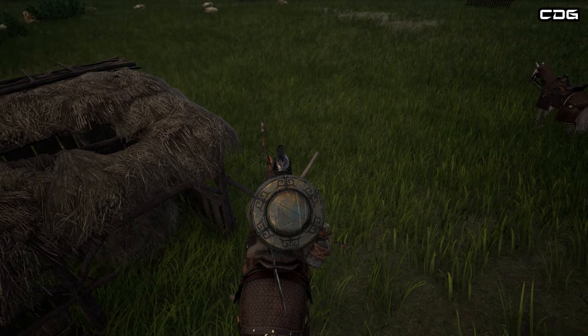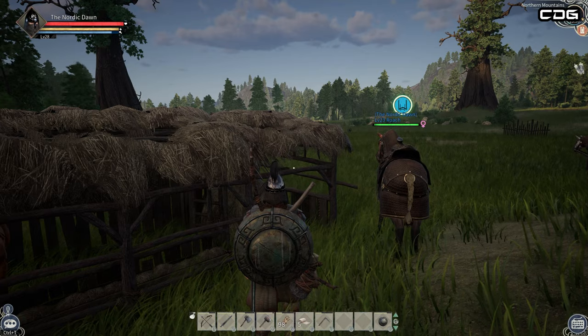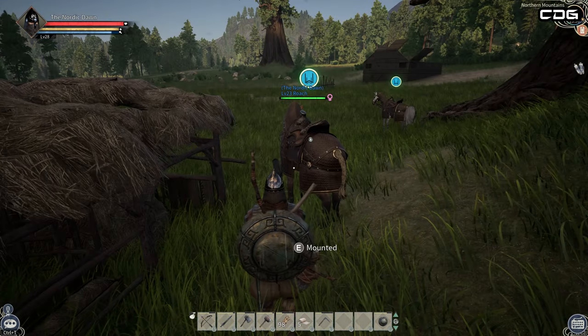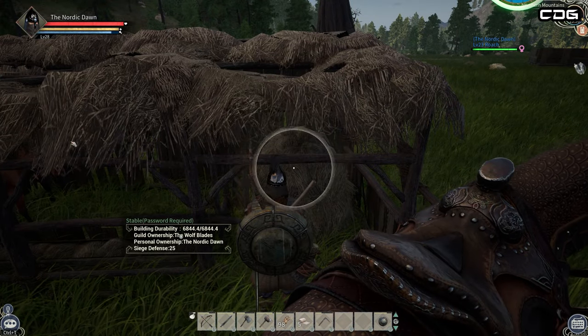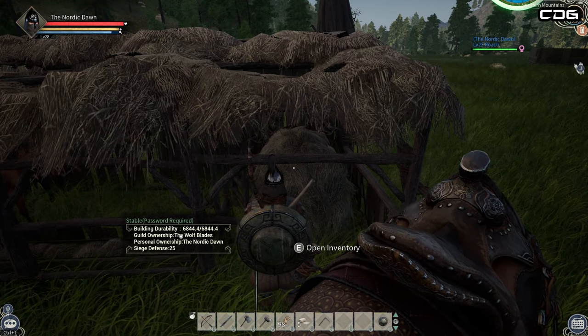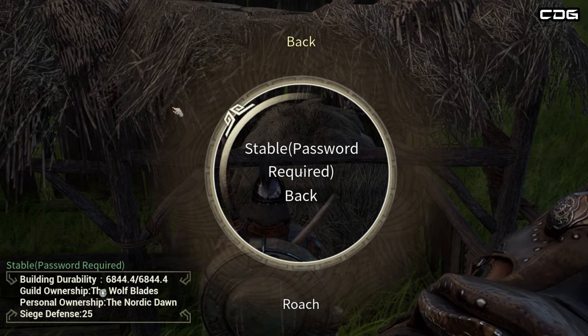The first thing you want to do is make sure that the horse you want to put in the stable is actually quite close to it. Then when you approach the stable, you're going to use a radial wheel option like you do for a lot of things — press and hold down on E to bring up the options wheel. You will have to keep it pressed down for both options.